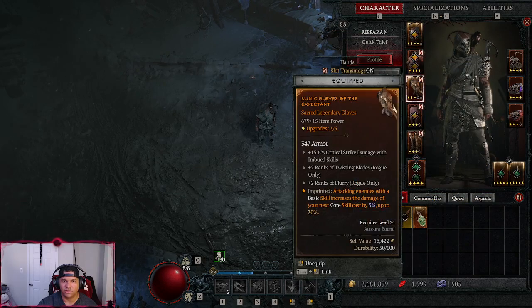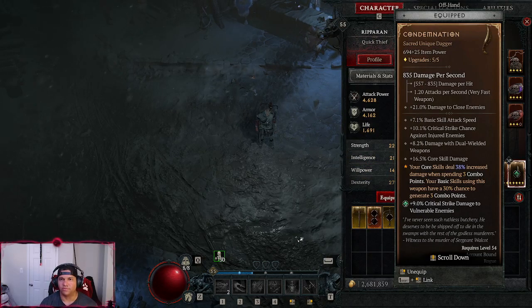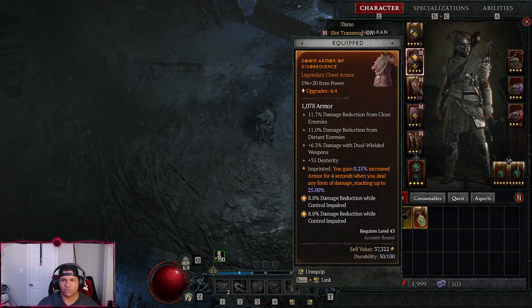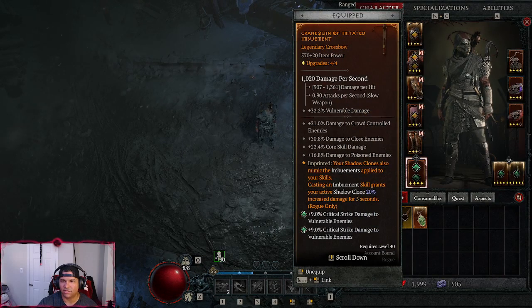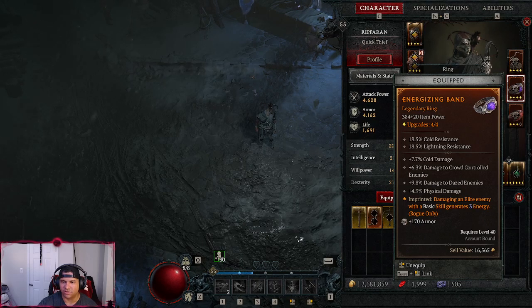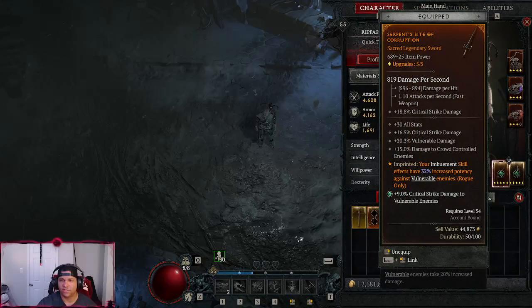You can pause at any point since I'm mousing over everything. This piece was just survivability, this one more core damage, this one more survivability — I didn't have a great boot imprint. There's also more shadow clone damage, Twisting Blades of course, and energy regeneration. I also have damage while standing still and this weapon increasing my core skill damage.